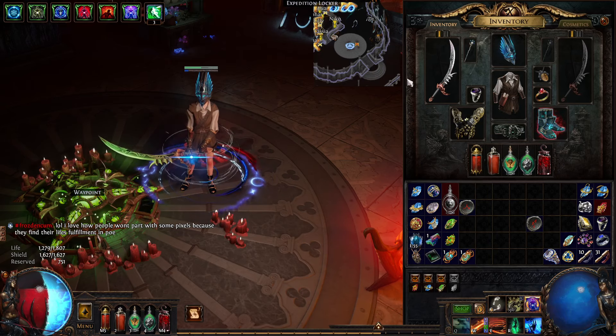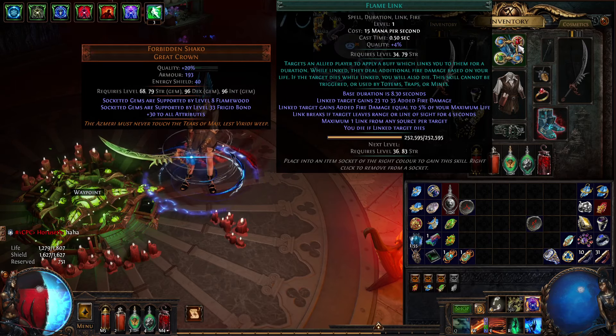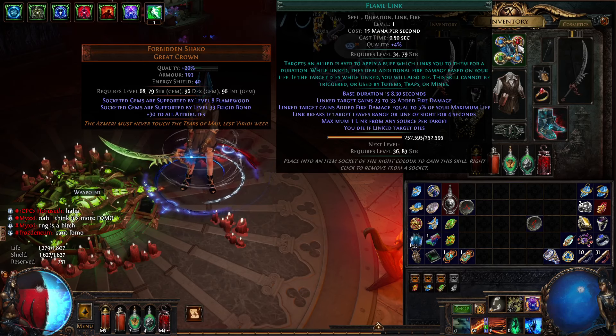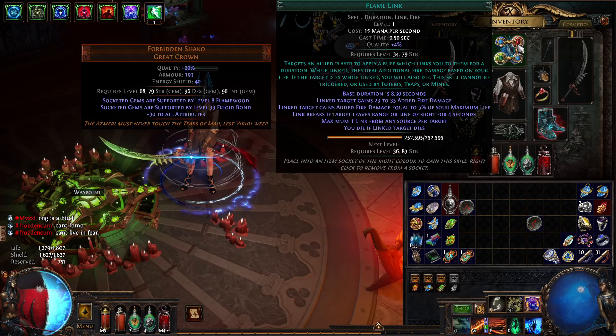What I'm using the Dancing Dervish for is to basically save a lot of points that would go into investing into a minion and instead invest that into a damage skill. For the damage skill, you could use something like Flame Link or some other cast-on-crit link — I think it's Intuitive Link — to use the high attack speed of the Dancing Dervish. I'm using Flame Link because it's easy and doesn't add any other requirements.